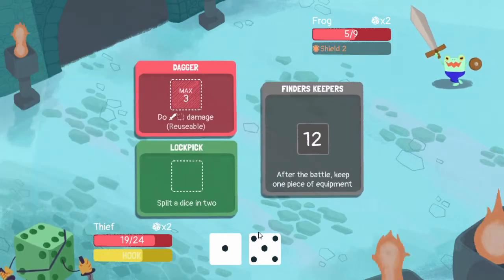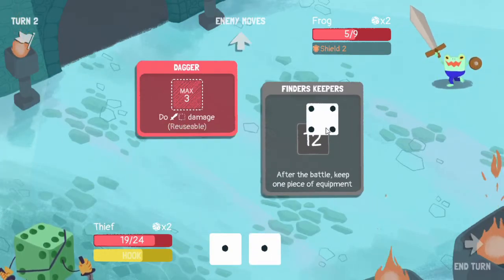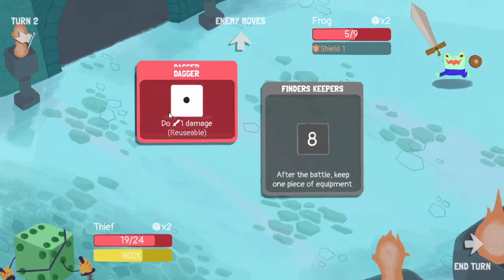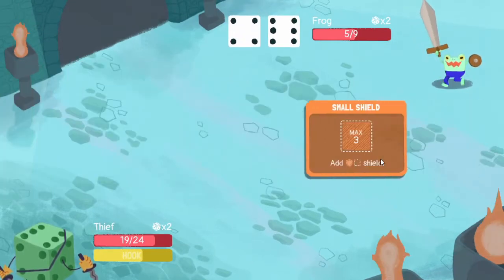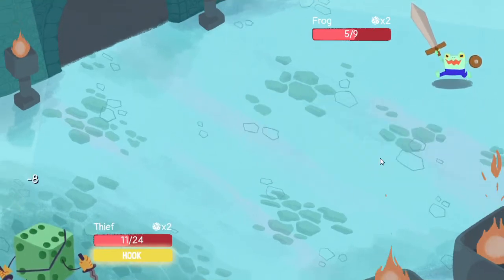Shield blocks incoming damage. The five is not useful, and one and four is not great, so we can go in there. We can use our dagger twice - not doing anything though. Six and four - dang, that is a lot of damage coming in from just the first guy.